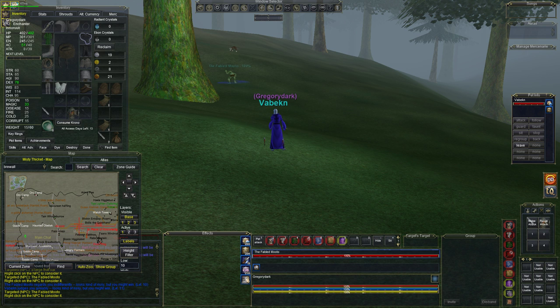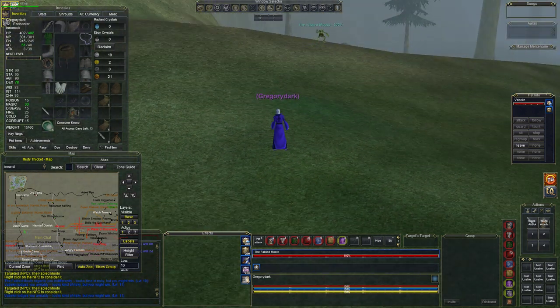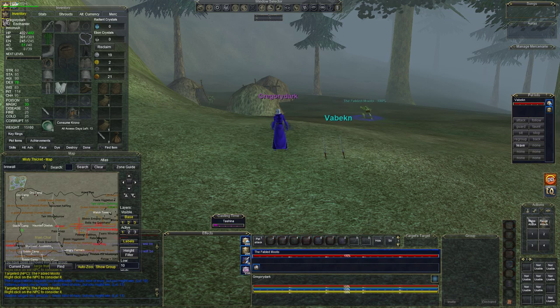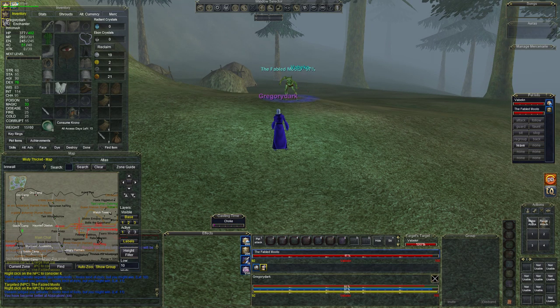Make sure you have buffs when you come in here — Spirit of Wolf is nice, along with your regular cleric buffs. If you're fighting on a live server, make sure you bring your Merc. I didn't bring the Merc because I want to challenge myself. Here we go — get Tosh on him, engage him, and let's get Choke on him first. Let's see how it does.